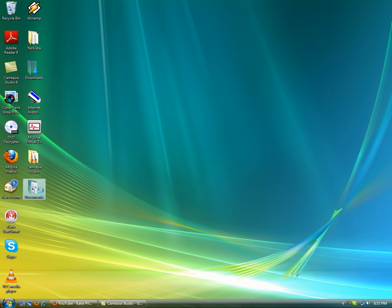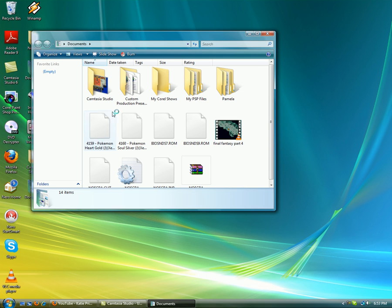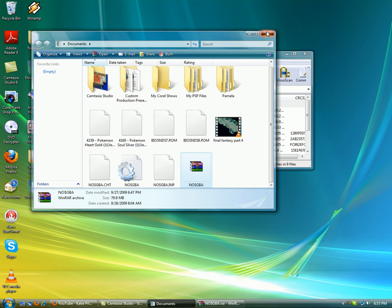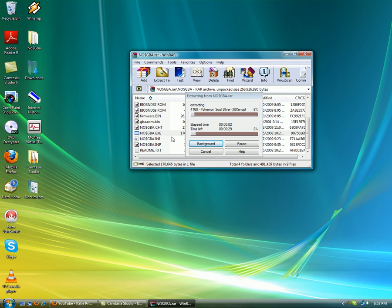I got to work for my one reasonable thing. What you want to do is open up your documents. Open up this WinRAR archive thing. Open the NoCashGBA. Then you're going to want to open this. It's extracting the stuff from the game. You're supposed to open this. We're waiting.